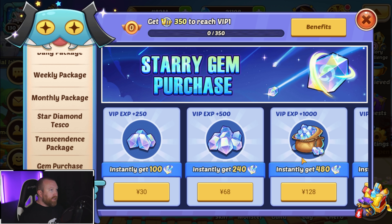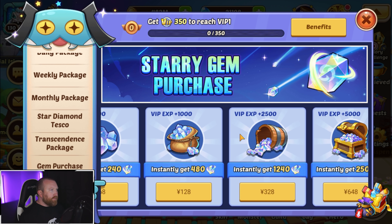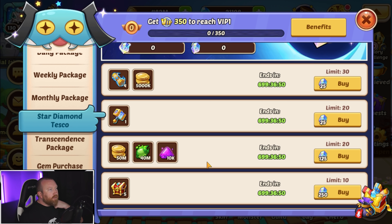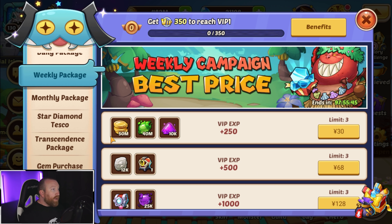That's 500 Star Diamonds — the equivalent of basically about $25, something like that. It's not bad if you want to take it straight for that. You can go for gold, spirit, and dust like you can with the weekly package, so that kind of lines up pretty well there.